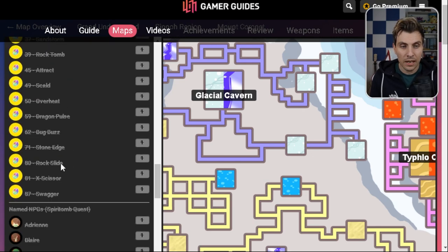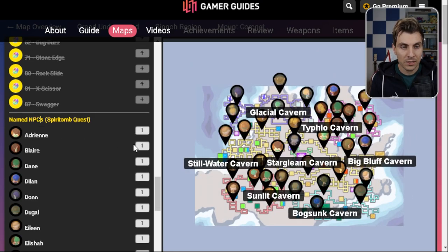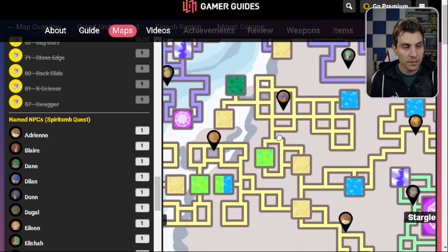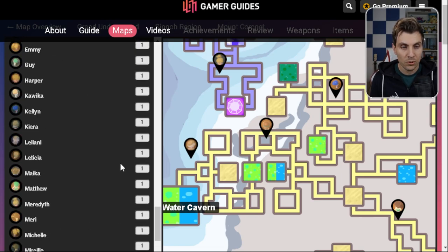The biggest thing I felt was really useful was the ability to see the list of NPC characters for the Spiritomb quest. We did a guide on the channel and it is very difficult to pinpoint where the NPCs are — you need to speak to 32 individual NPCs. This is such a good resource for that alone. You can click to show just the NPCs, go into the different underground areas, see where they appear and what their names are, and tick them off until you've got the whole list of 32.